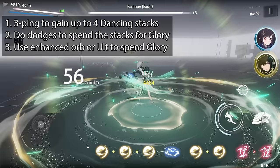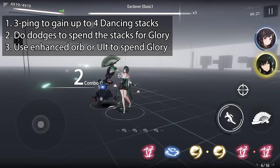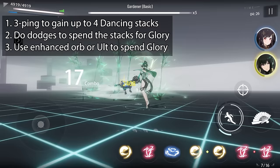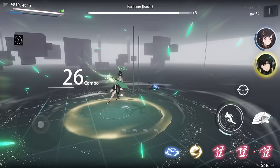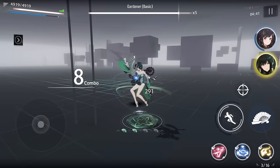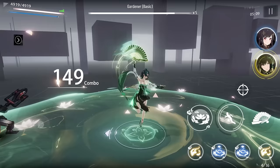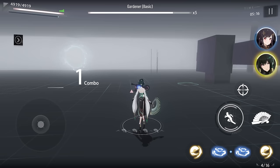So the rotation is: three pings and then dodge four times, then use the ultimate. Really fun gameplay. I really like her design — anything she does, she's always elegant and graceful: red orb, yellow orb, blue orb. You can go into dancing mode and keep attacking to get more orbs since she generates orbs faster there. Build your stacks up to four, dodge four times, then use the ultimate. So beautiful.